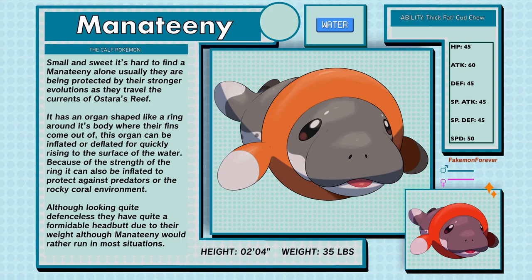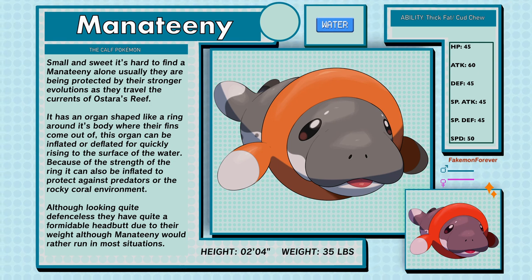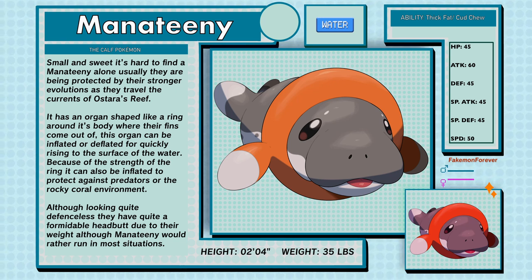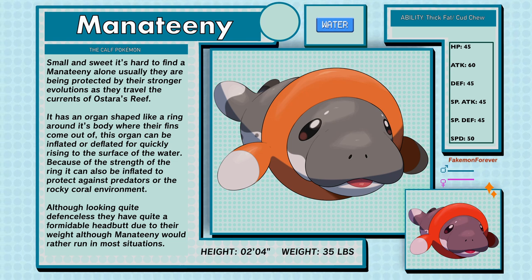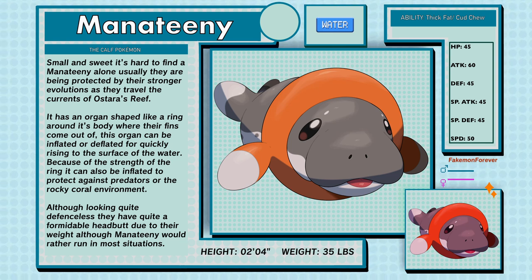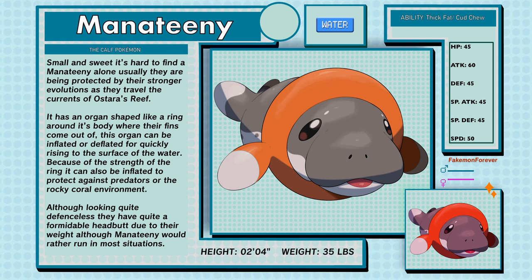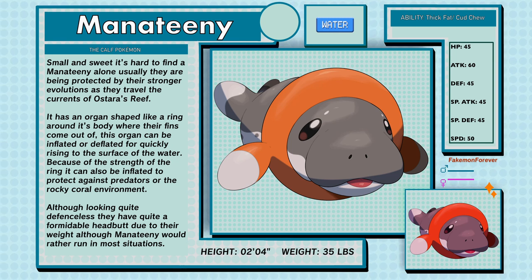Manitini, the Calf Pokemon, a Water type. Small and sweet, it's hard to find a Manitini alone — usually they're being protected by their stronger evolutions as they travel the currents of Astara's Reef. It has an organ shaped like a ring around its body where their fins come out of. This organ can be inflated or deflated for quickly rising to the surface. Because of the strength of the ring, it can also be inflated to protect against predators or the rocky coral environment. Although looking quite defenseless, they have a formidable headbutt due to their weight, although Manitini would rather run. Manitini's abilities are Thick Fat and Cud Chew.